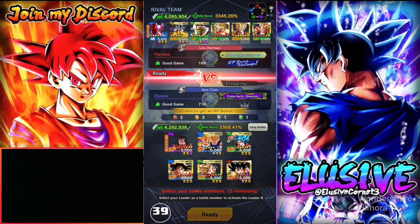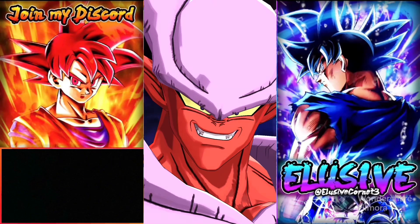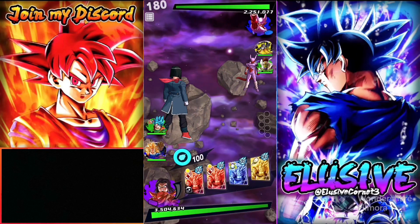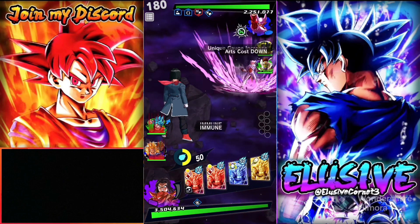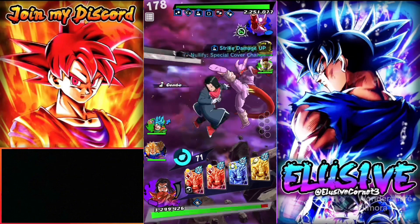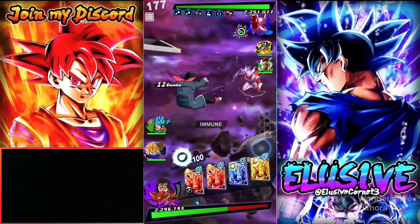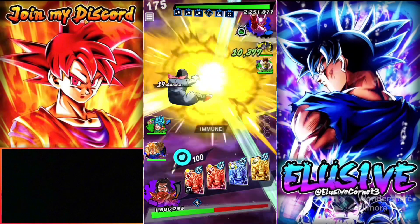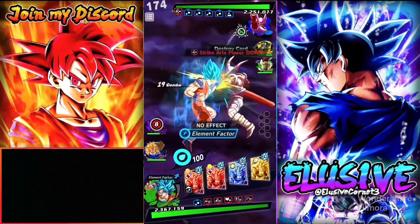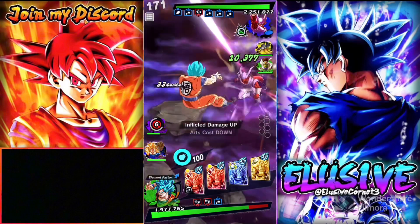Second match against a Movie team - Janemba on a blast-based movie team. Our team is blast-based which helps, but that doesn't automatically make things easy against Janemba. He doesn't have blast armor unless he tackles - I didn't tap quick enough and we're off to a rough start. 17 is taking a lot of damage, and adding 17 doesn't make much defensive difference.